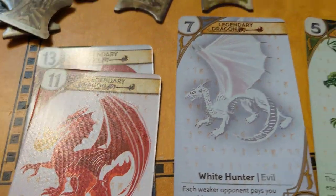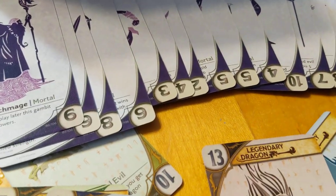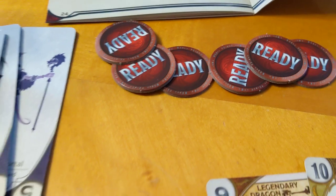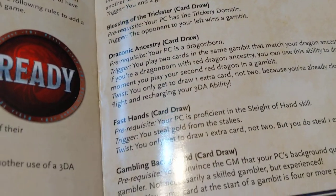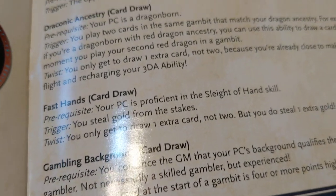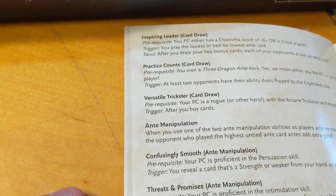All these legendary dragons are new for the Legendary Edition and have enhanced abilities from their base color. There are also a bunch of mortals you can play. We also have these little ready tokens. In the rules, if you're playing 3 Dragon Ante with D&D, there are powers that players can pick based on their character skills — card draw abilities and other effects. For example, Fast Hand: if your PC is proficient in Sleight of Hand, you can steal one gold from the stakes and only draw one extra card instead of two. When you use your ability, you flip the ready token over.